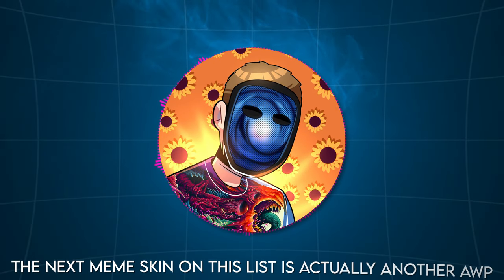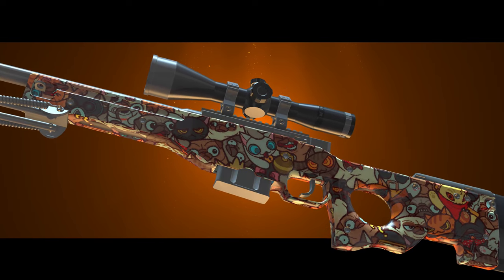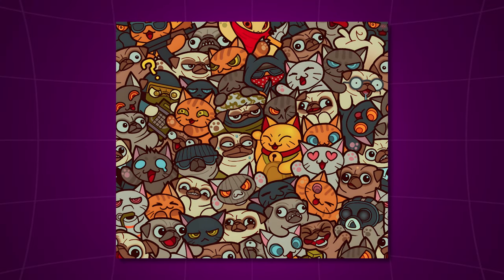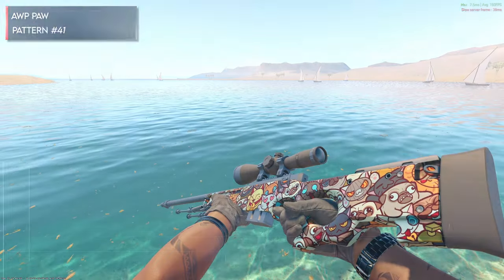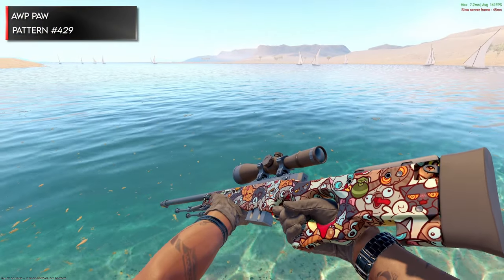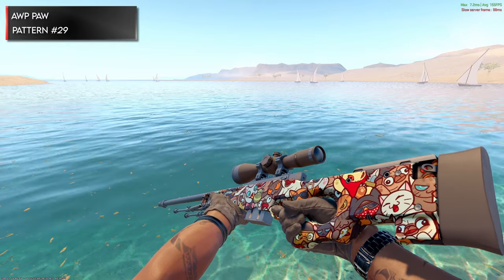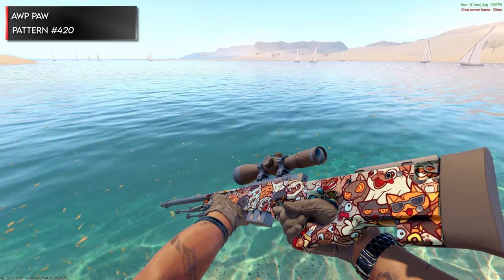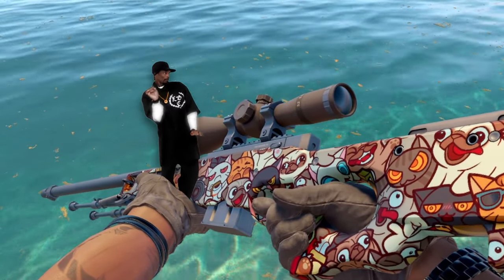The next meme skin is another AWP — the AWP PAW. As you're probably aware, the AWP PAW is an extremely common pattern-based skin which features a bunch of cartoon animals spread around the gun. Each pattern has a different configuration, with some of the most notable being ones that have centered golden cats, gas masks, and even golden grenades. But those pale in comparison to the widely revered 420 pattern. What more can you ask for than a cat baked beyond belief on the center of your skin? Smoke weed every day!